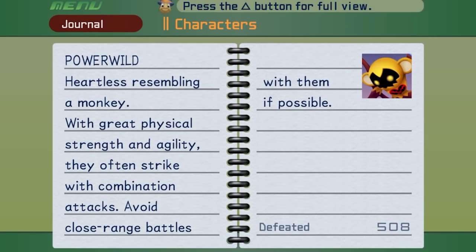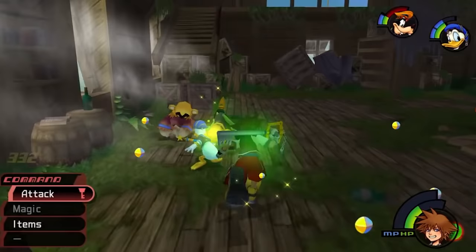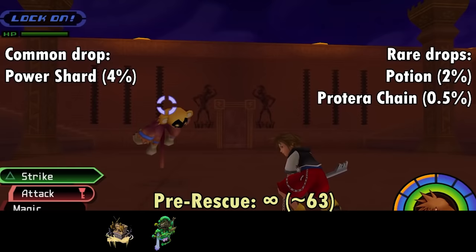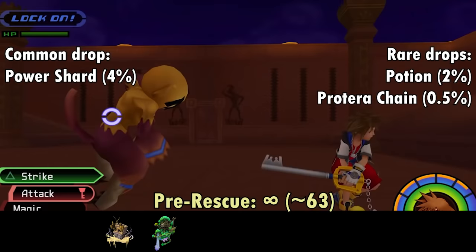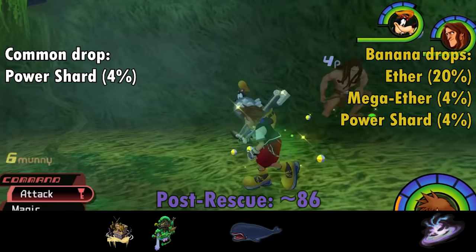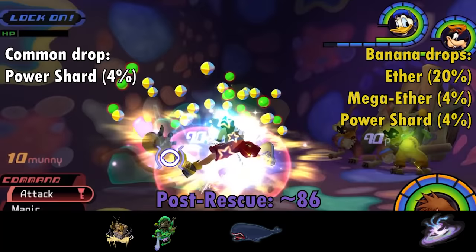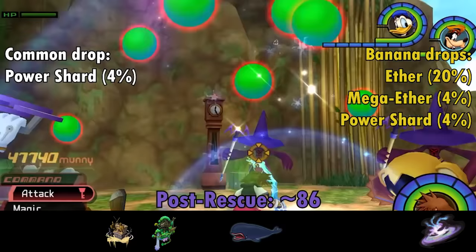Have you ever wondered what it would be like if Curious George's main curiosity was ripping you to shreds? Introducing the Power Wild. Power Wilds first show up partway through Deep Jungle when you need to defeat five waves of them to save the gorillas. They attack with a sliding dash, a leaping claw scratch from above, and a flurry of grounded scratch attacks. They drop Power Shards with a 4% chance per kill, and spawn infinitely in the Climbing Trees area in the pre-rescue. Power Wilds can also slip on Banana Peels thrown by their Bouncy Wild sisters.